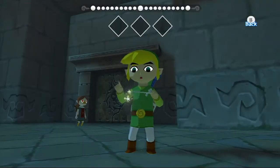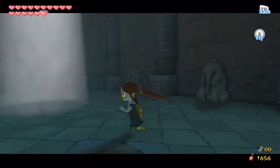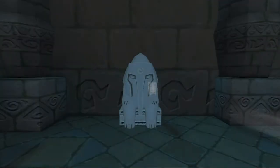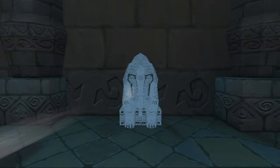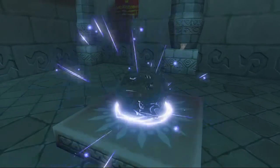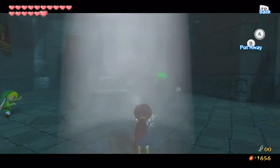Another cool thing about Medli - we're going to control her and she's going to use her little instrument, because that's right she can reflect light off of her instrument and it pretty much acts like a shield. So we can shine light at these little statues and they disintegrate. It's also worth noting she can't really grab items, but we can shine the light on the treasure chest to reveal it.